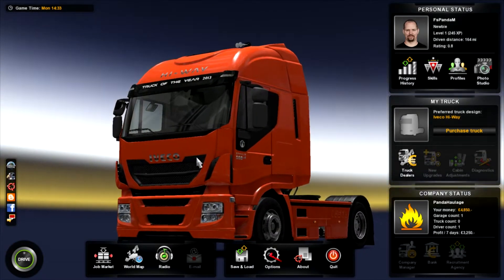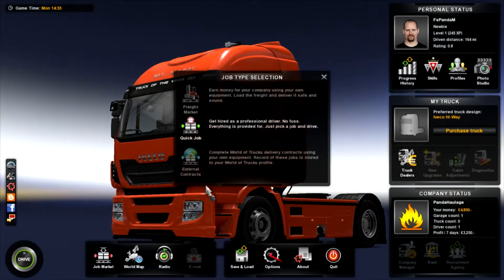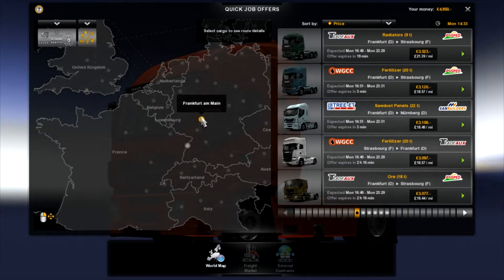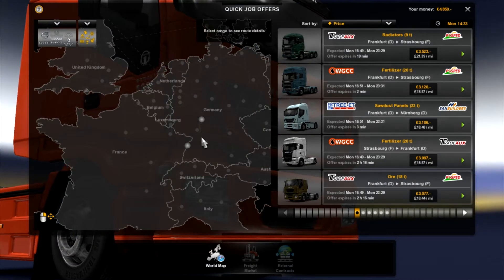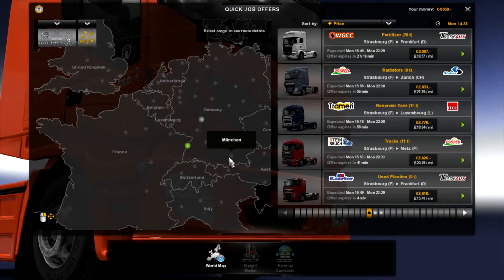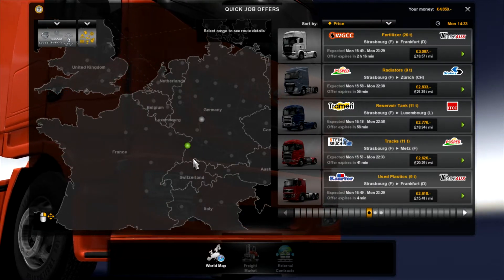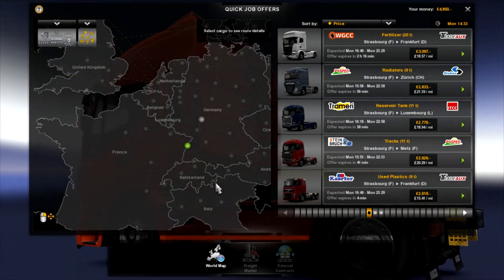We have to take a job. Let's go straight in and see where we go. Last time we went from Frankfurt to Strasbourg, so if we click on Strasbourg — I know we're not there, we can go anywhere — but let's stick to Strasbourg and see where we can go from there.